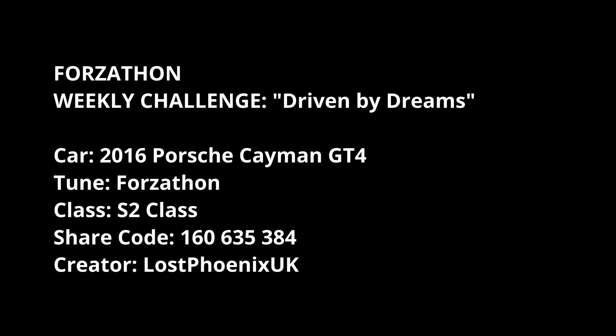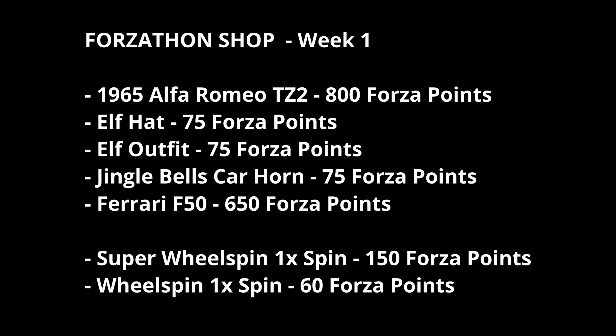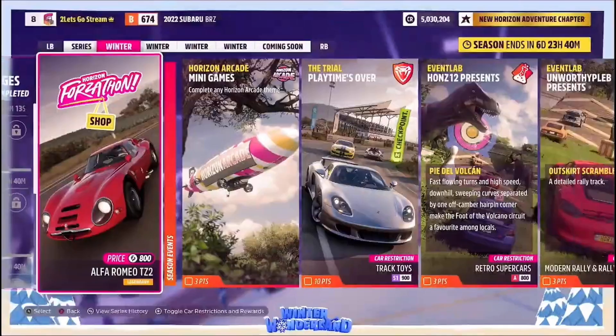I have some easy win blueprints which I'll put a link to on my website. The shop items are the Alpha Mayo TZ2, the Elf Hat, Elf Outfit, Jingle Bells car horn, Ferrari F50, and of course the Wheelspin and Super Wheelspin, as you'd come to expect. Then you've got mini games, and then you've got the Trial — Play Time's Over, S1 class Track Toys.